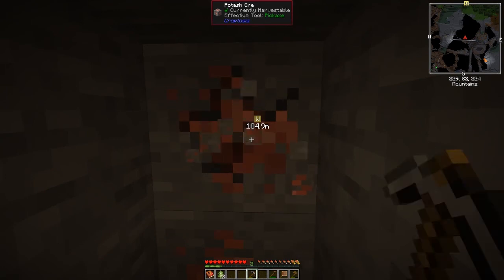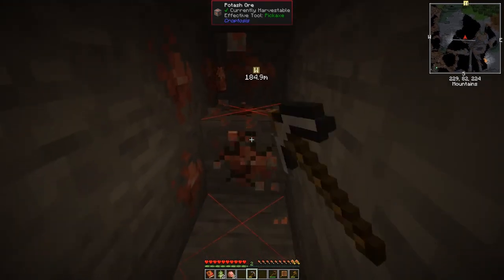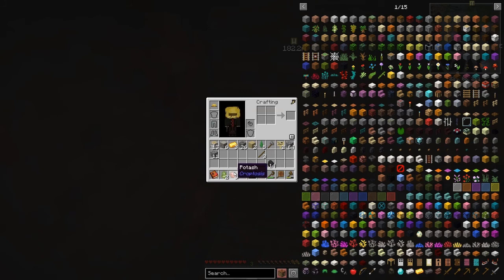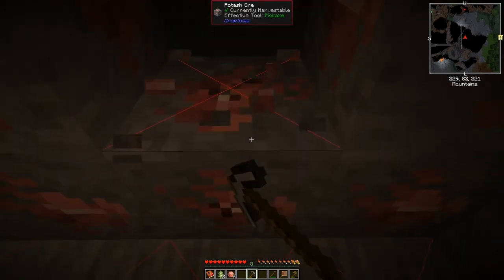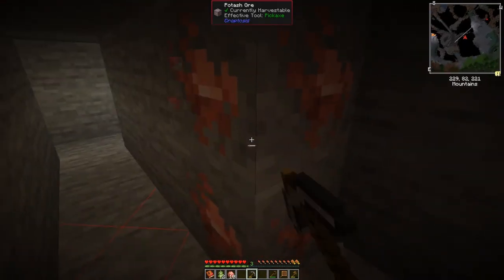Here's some potash ore, which we can mine up. I'm not sure exactly what the uses are — it's from Croptosis. This pack has quite a lot of Croptosis features. One of these is potash, and my feeling, since all of Croptosis is food-related, is it's probably going to be a fertilizer. So I'm going to mine it anyway and carry on waiting until it's daytime.